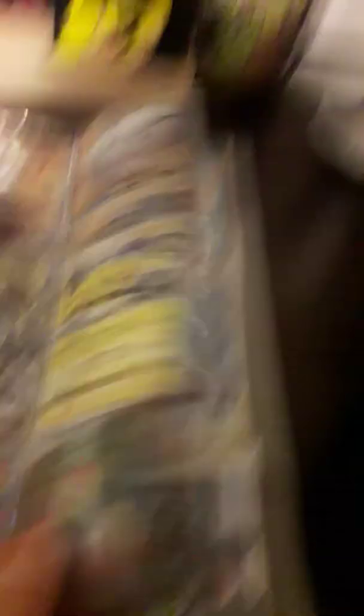Turtonator GX. Mega Camerupt. Camerupt EX. Reshiram and Charizard. Electrode GX. Electro GX. Mega Ampharos. Thundurus Level X. Electrofire. Rayquaza GX. Alolan Ninetales and Articuno. Alolan Ninetales and Articuno. Garchomp and Giratina. White Kyurem.